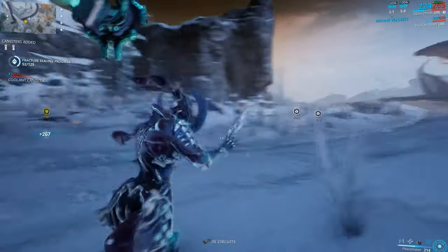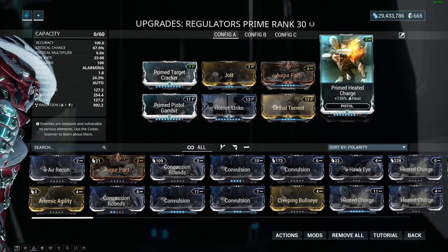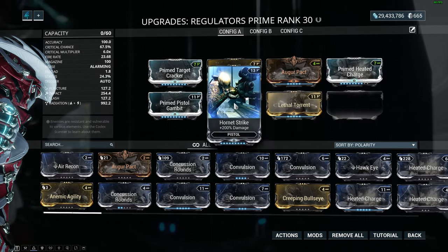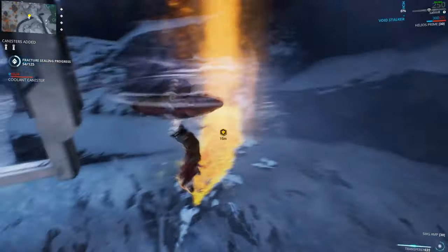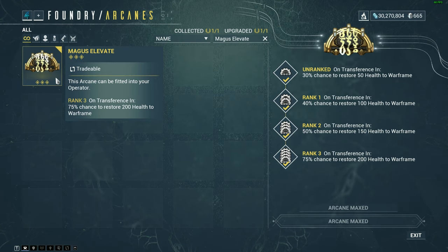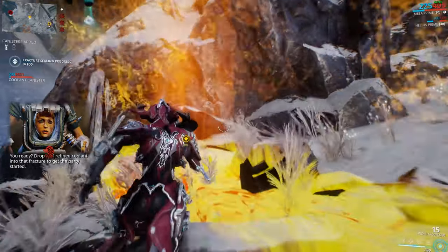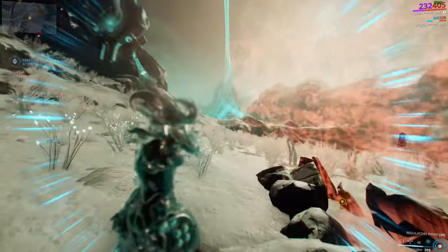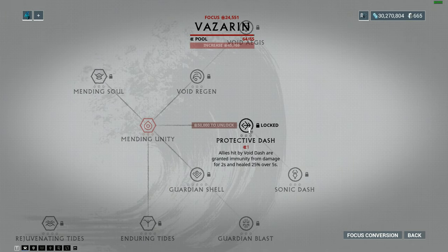I strongly recommend you get energy pizzas before even thinking of farming Thermia. As for weapons, it's gonna be your Regulators like 95% of the time — mod them for radiation with all your meta pistol mods. You can bring along a Rattleguts kitgun as a supplementary weapon to deal with occasional Nullifiers, along with perhaps a sniper for long-range clearance. Having Magus Elevate on your operator means a happier time overall. Magus Lockdown will also help you get out of screwy situations, like when the mob just doesn't stop or you run out of energy for Peacemaker. Protective Dash from Vazarin is a no-brainer focus skill if you have it — it's more of a backup than a requirement.